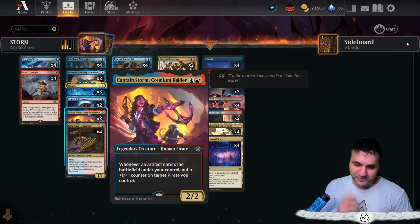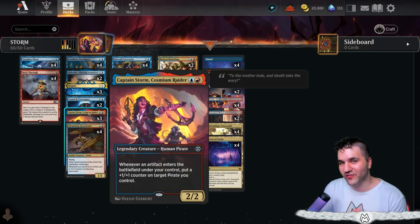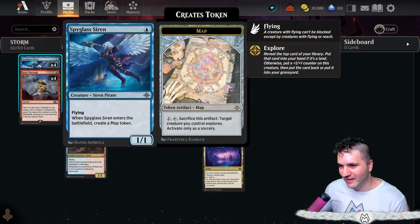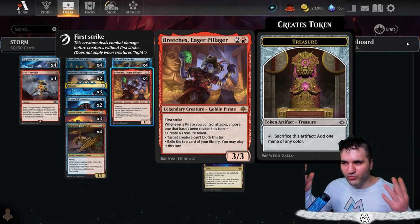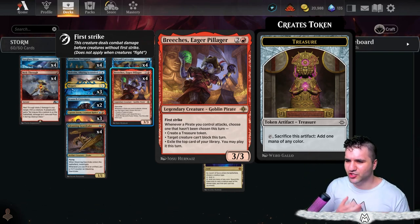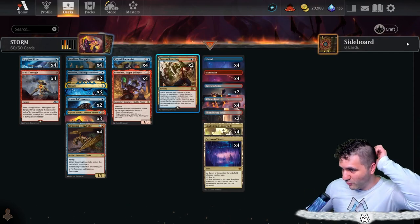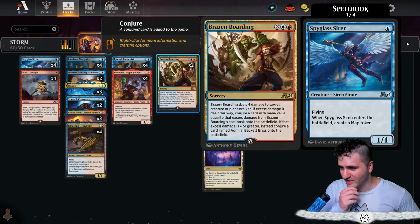Captain Storm, Cosmium Raider — we absolutely love this human pirate. Whenever an artifact enters the battlefield under your control, put a +1/+1 counter on any pirate. We have a plethora of artifacts: Spyglass Siren, Landlord Navigator, and Breaches makes treasures. We're actually running four copies of Breaches — it's legendary but the engine runs so well with it.